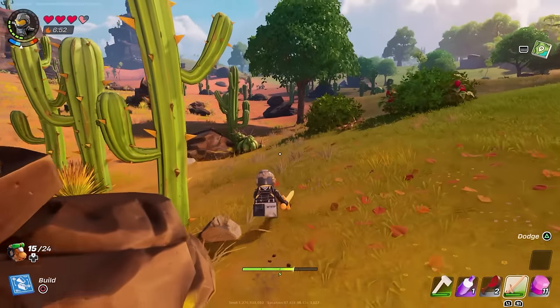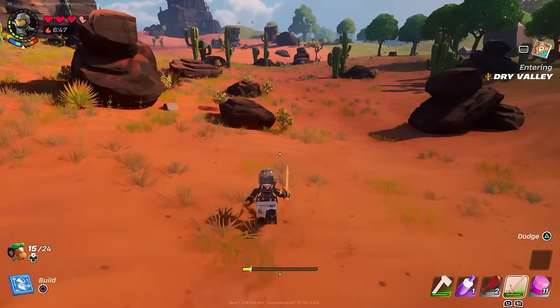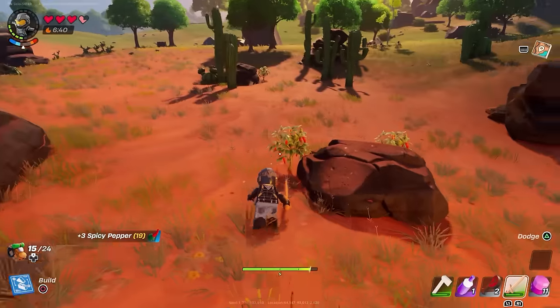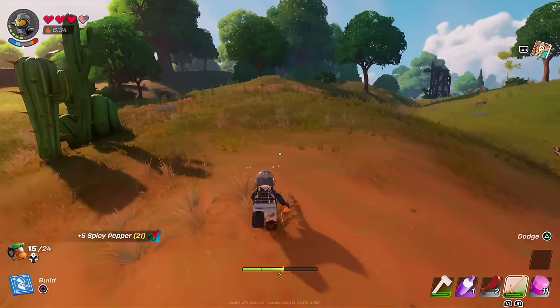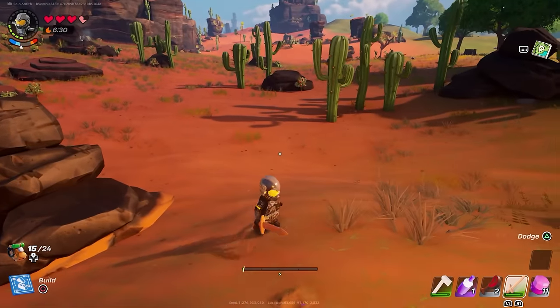There are plants along the edge here. You can hug the edge of the biome — you need heat protection to come in here, but you can avoid that by just sitting on the edge. Run in, grab these chili peppers, these spicy peppers, and then run back out before you take any serious damage. As soon as you get back onto the grass, watch the temperature in the top left change immediately. You can come in and out without too much risk.